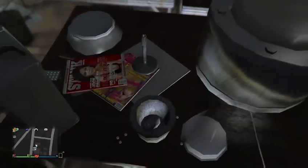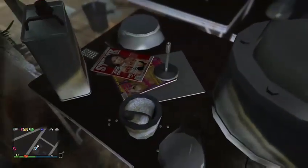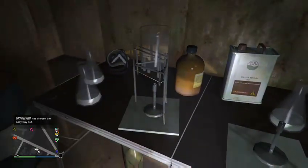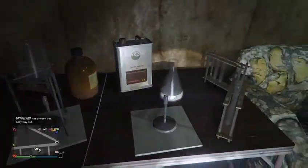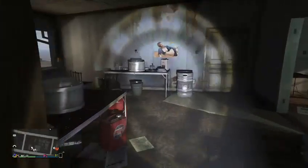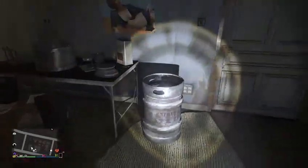You've also got what looks to be nudie magazines. Over here we've got another table with another stand of meth stuff, and a dead body — that's common in a meth lab. And here's a keg.